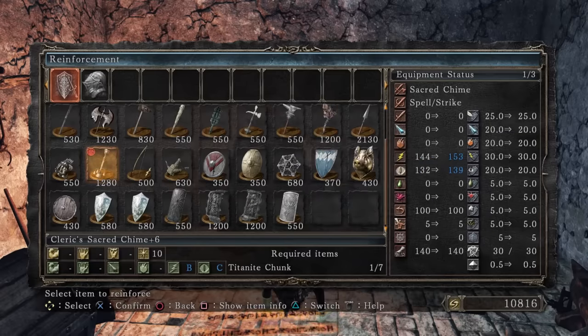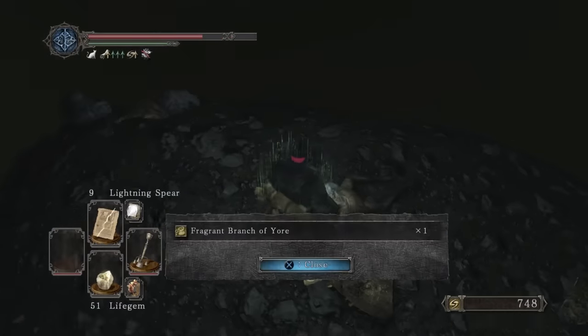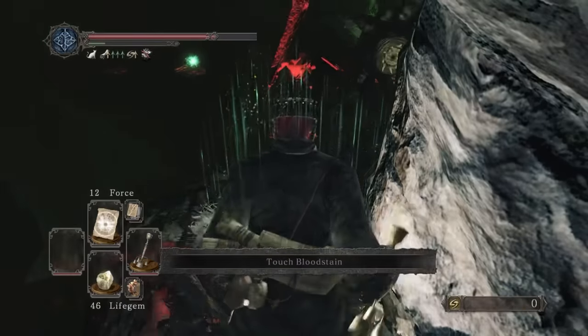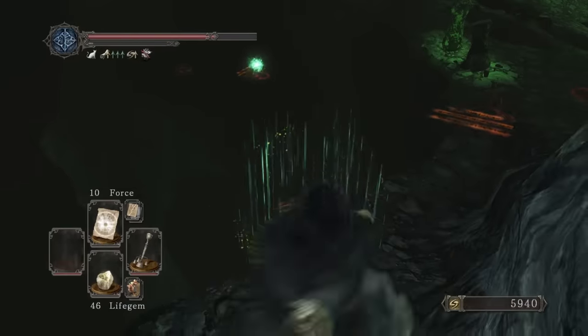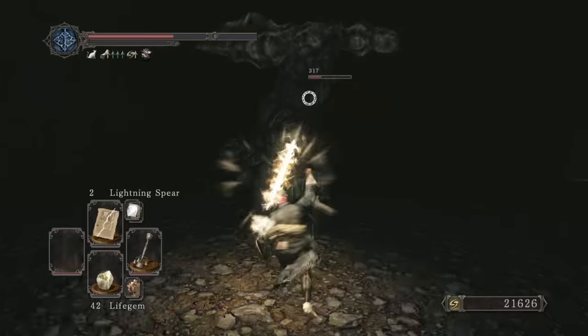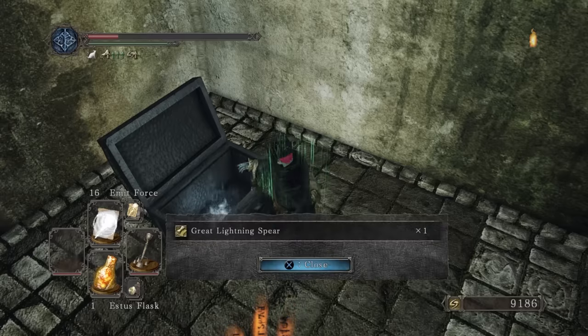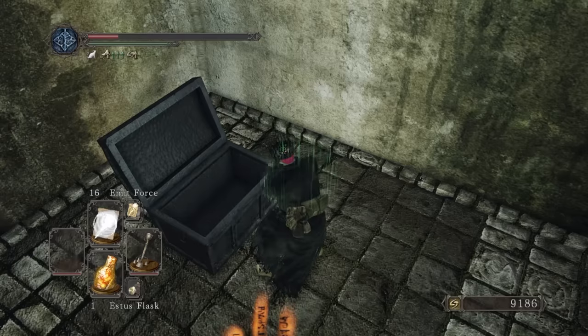This probably seems like the most mishmash route ever, but we head to the Gutter, run through, grab a Brightbug and go to the Black Gulch. We force-push the woodland twins and then this time we kill one giant. It turns out exiting the game gives you the forgotten key if you do this, but the other giant is not dead for some reason. With the key we can go to the pit and get Great Lightning Spear for even more damage.